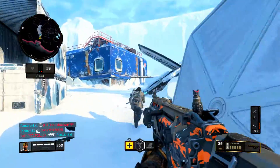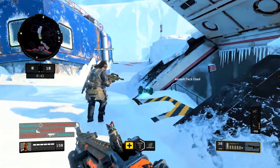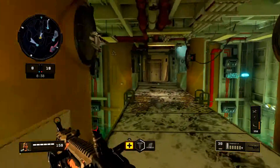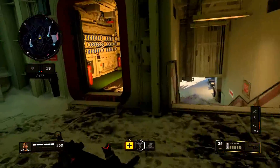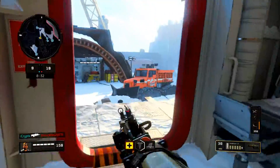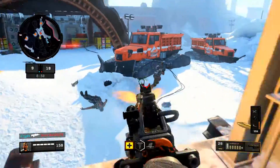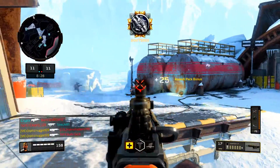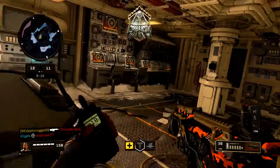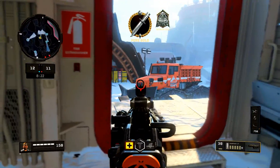You need to run Grip, High Cal 1, and High Cal 2 — that's it. You can run FMJ or whatever you want with perks, but make sure you have those three attachments. Do not put a sight on this gun. Without a sight, this thing just melts.